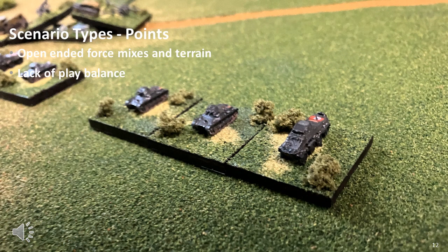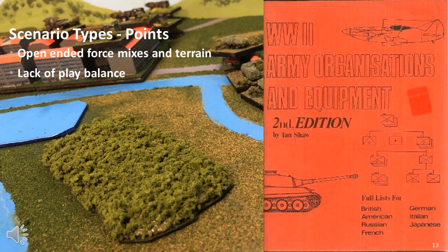The other possible scenario system is the points-based system. Points-based scenarios are more open-ended, with each side receiving a number of points which can be expended on any troop types allowed by the period and location of the game. Terrain deployment is often random or built into the points system, as is the initial deployment. The most common examples are the Ian Shores WRG scenario books, which provide a complete range of nationalities and periods, and coupled with some guidelines allowed each player to build a suitable force mix.